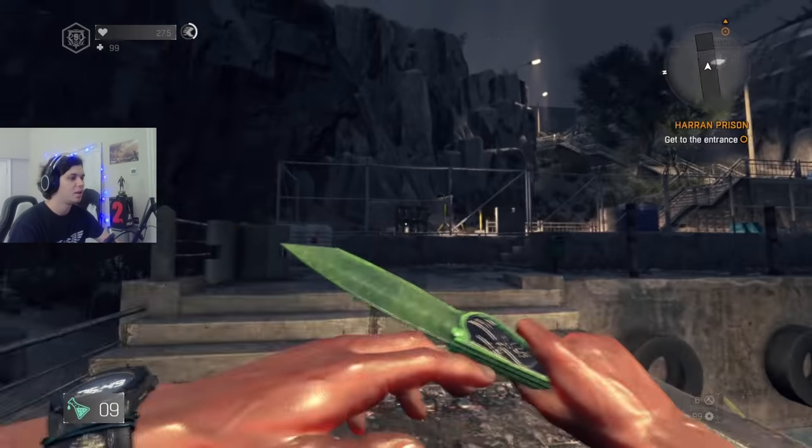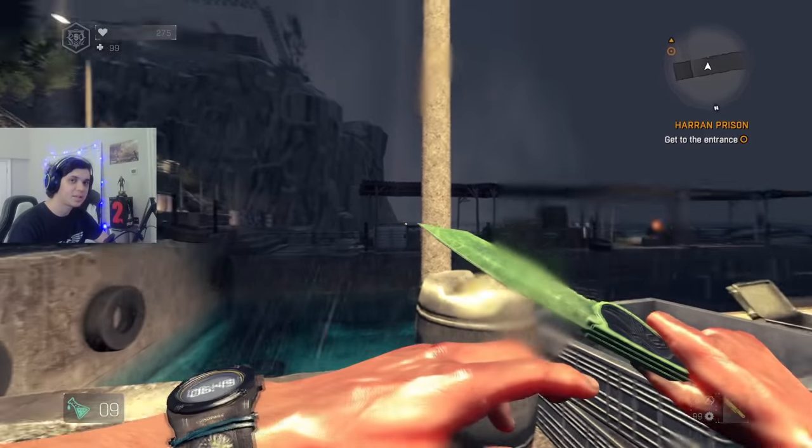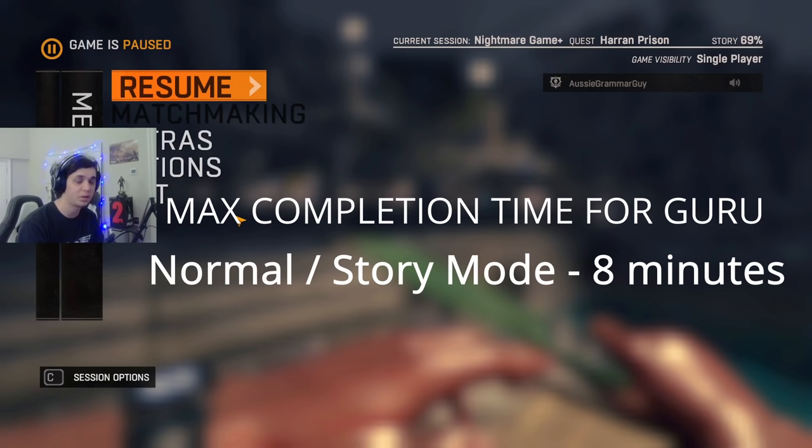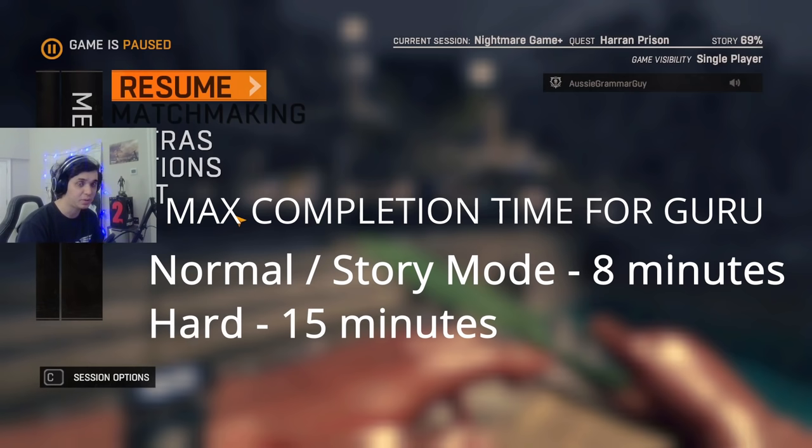When it comes to Prison Heist, there are a couple things you need to remember right off the bat. Difficulty does affect the rewards and how much time you have in the vault room. On story mode or normal difficulty, in order to get guru reward — which is the best reward, giving you gold weapons and king mods inside the hardlock chests — you need to complete Prison in under 8 minutes. On hard difficulty, it's more lenient: you need to complete it under 15 minutes.